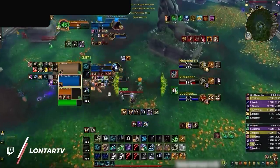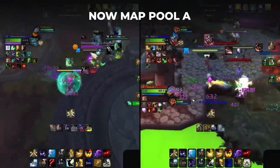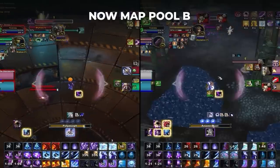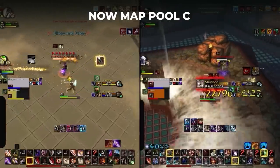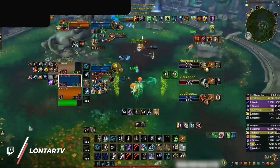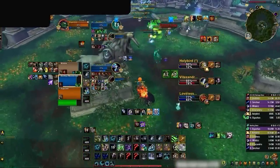Coming with the new season is an alteration to the competitive map pool, adding Blackwork Hold and Ruins of Lordaeron to Pool A, Hookpoint and the Robodrome to Pool B, and Tolvaron and Dalaran Sewers to Pool C. This change will mean that each week you rotate through a pool of 10 maps out of 15 available, making it hopefully more balanced for every composition.